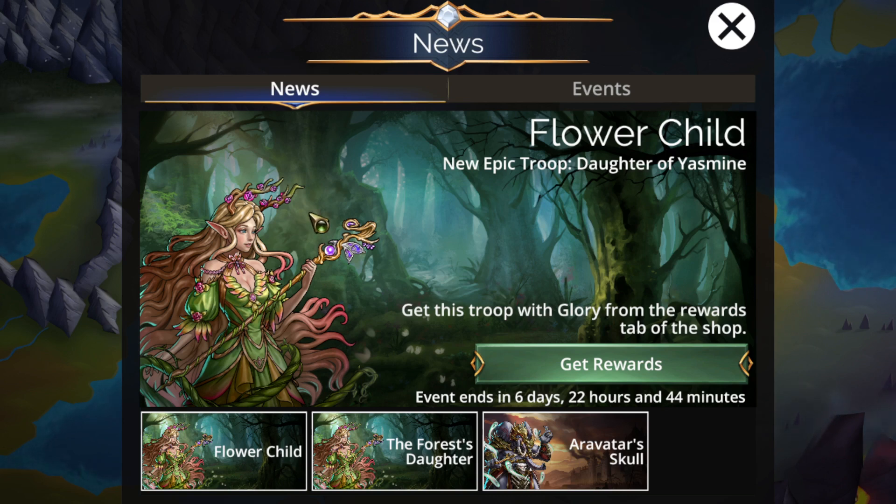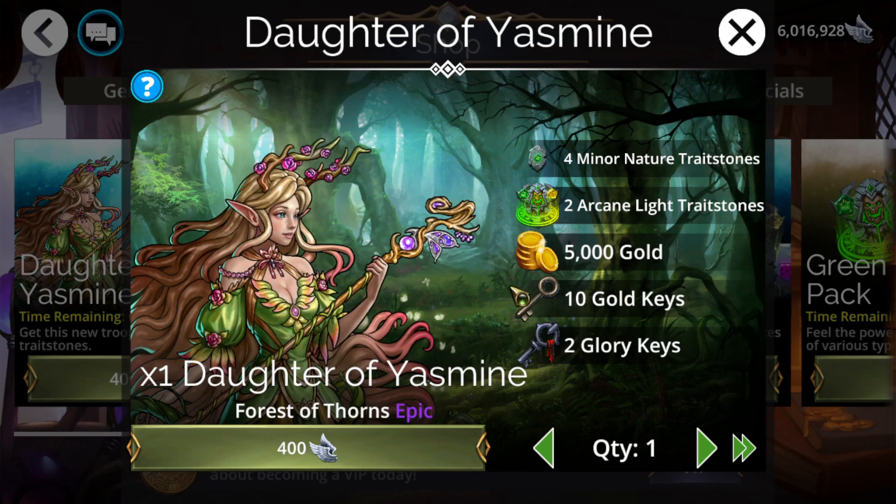Hello everyone, I am Tassit, and today I'm going to be going over the Gems of War van objectives for the Flower Child event, in which the Daughter of Yasmin is added to the game. And gosh, is it actually a good troop for once. We might as well go straight into this thing — this thing is insane.